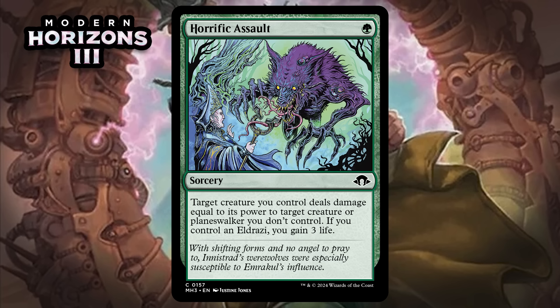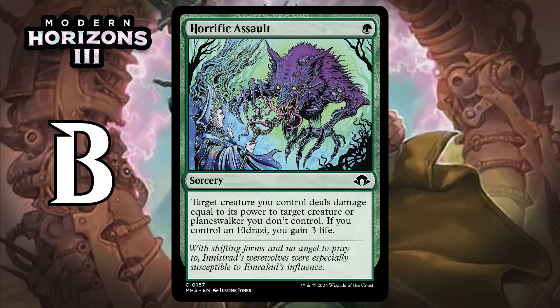Next, it's Horrific Assault, which for one green mana is a common sorcery. Target creature you control deals damage equal to its power to target creature or planeswalker you don't control. If you control an Eldrazi, you gain three life. A one-mana Rabid Bite is already excellent, and sometimes you're going to gain three while removing an opposing creature — probably more often than sometimes. Green has a bunch of Eldrazi and Eldrazi tokens. You do need to make sure your opponent can't interact before you use this, but at one mana finding that window is a lot easier. Killing something and gaining life all at the same time is a great way to pull ahead, especially when it's only one mana. I'm giving this a B.